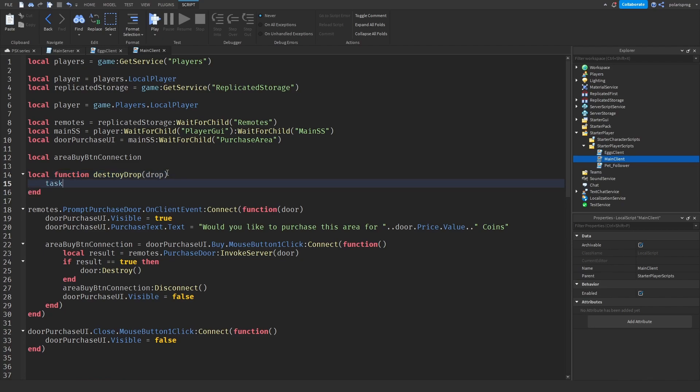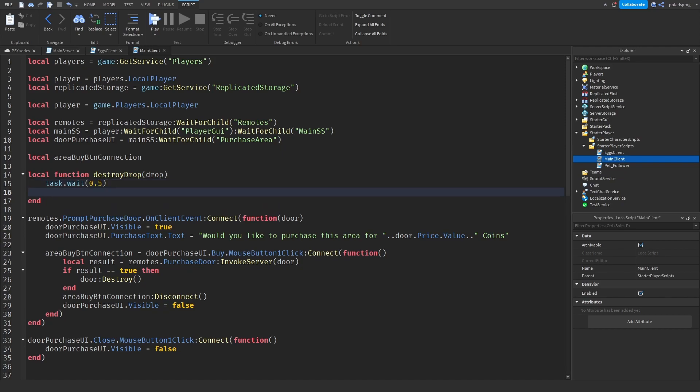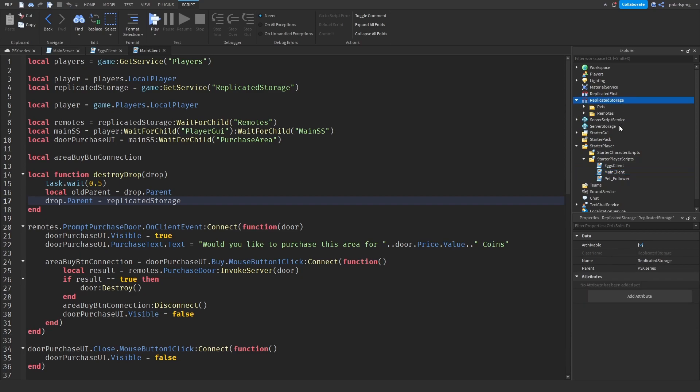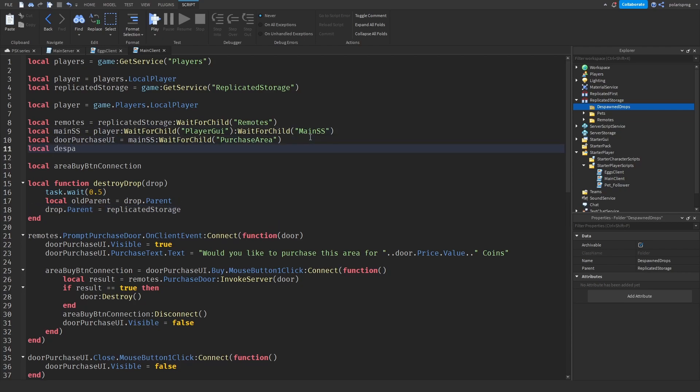In this function, what we're going to do is task.wait(0.5), and local oldParent is equal to drop.Parent. I'm going to add a folder inside of ReplicatorStorage and call it DespawnedDrops. So local despawnedDrops is equal to ReplicatorStorage:GetChild('DespawnedDrops'), and drop.Parent is equal to despawnedDrops.